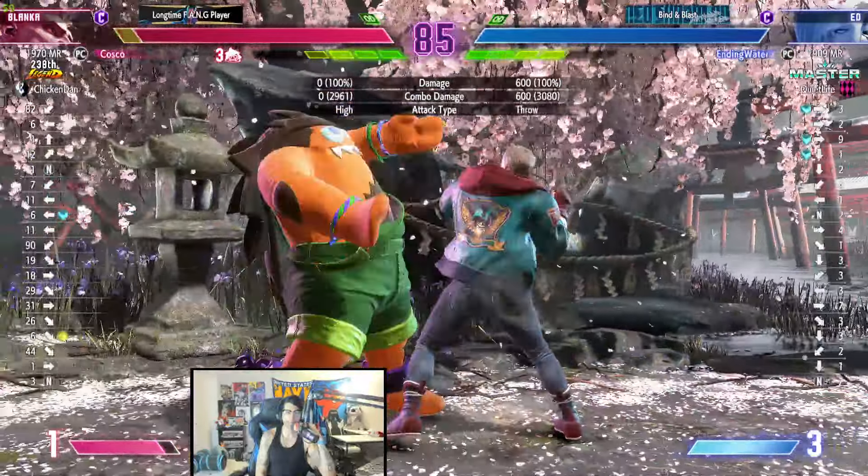I actually tweeted at EndingWalker a more optimal combo you can do after DP, which is drive rush, heavy kick, standing heavy kick, standing heavy kick, drive rush standing heavy kick, standing heavy kick, drive rush standing heavy kick, standing heavy kick, heavy Psycho Blitz into level three.